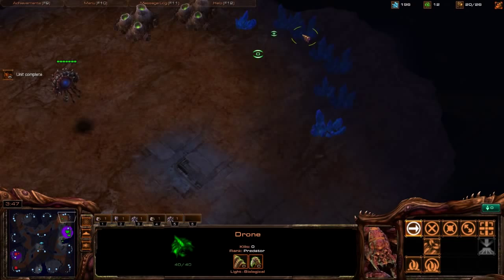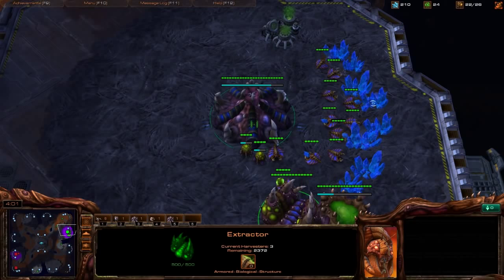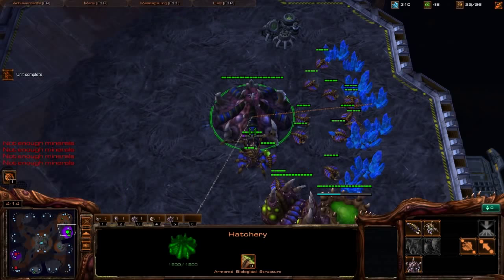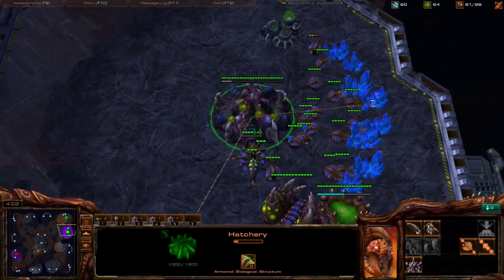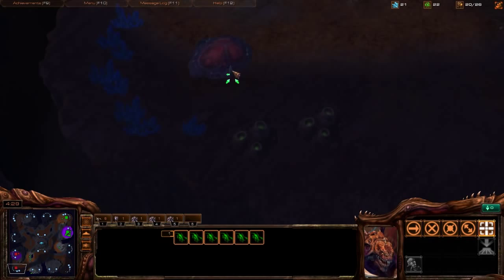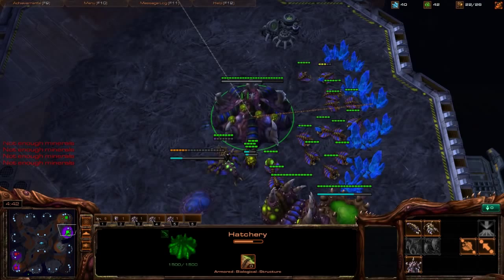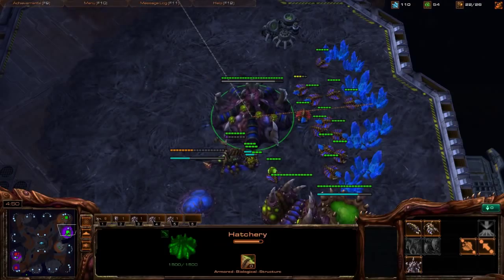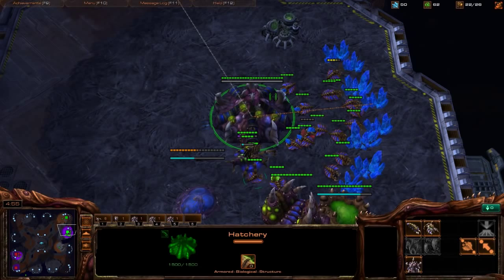Send three drones back into the Extractor, expand very soon with this drone, and at 50 gas throw down the Baneling Nest. This drone goes back to work, we build the Hatchery, do a larva inject with the Queen, then take off gas leaving two in. At 100 minerals we build the Baneling Nest. Let's go put some pressure on — we can drone up two more times then need an Overlord.